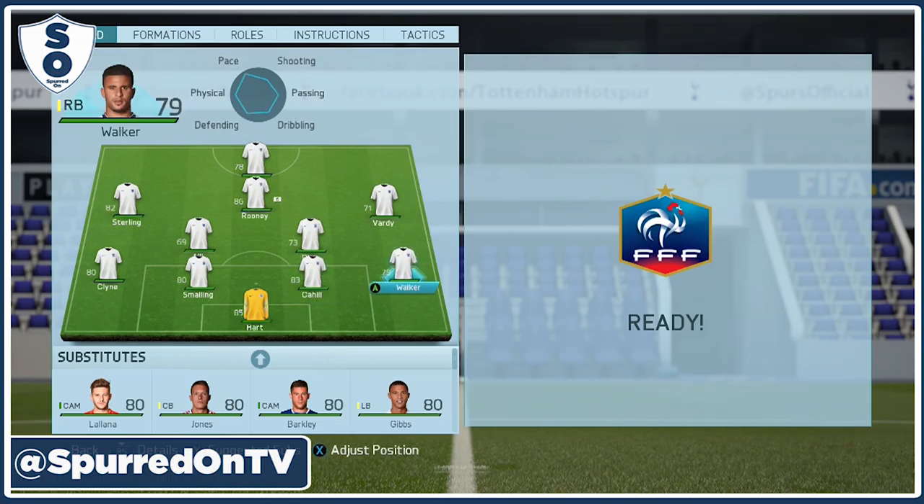Just to recap, the four Spurs players in the squad are Kyle Walker at right back, the two centre defensive mids of Eric Dier and Dele Alli, and of course Harry Kane up front.